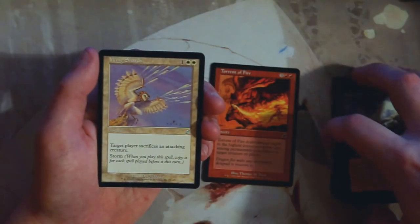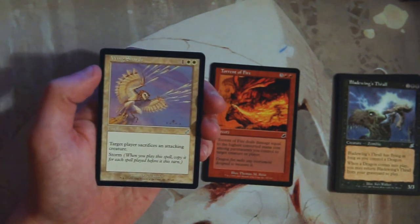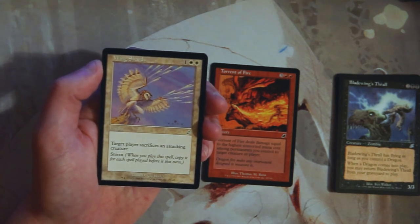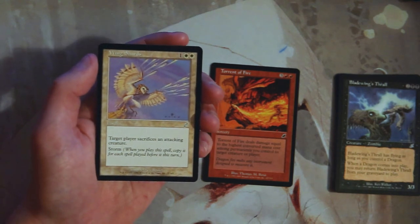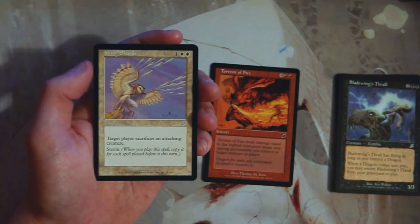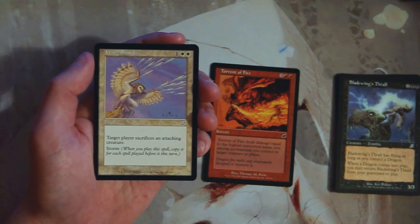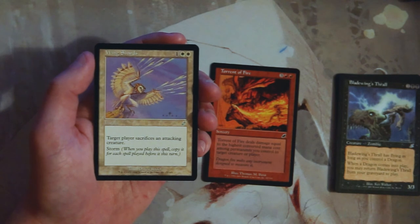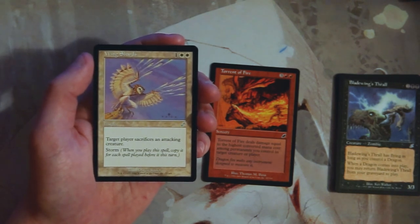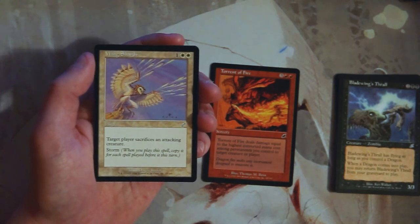Wing Shards is one and two white — an instant where target player sacrifices an attacking creature, and it also has storm. This is interesting, but generally if you're playing this on your opponent's turn, you're reliant on them having played a number of spells first. Any self-respecting player waits as long as possible to play their spells, so you may only get one activation out of this. It's probably okay but doesn't seem great.